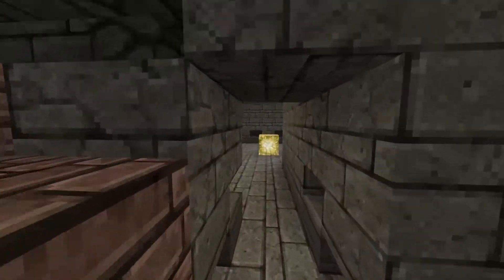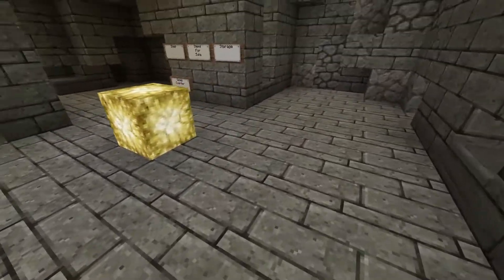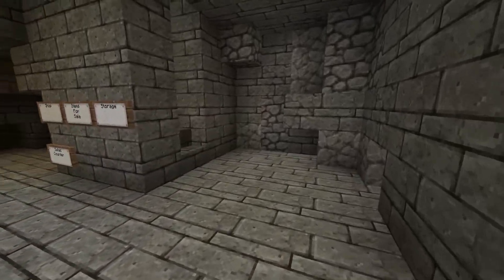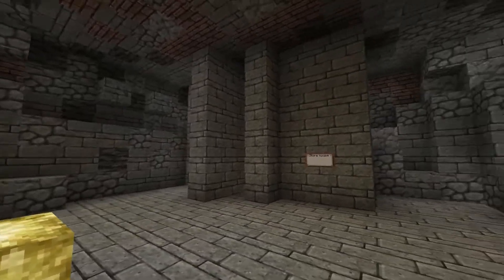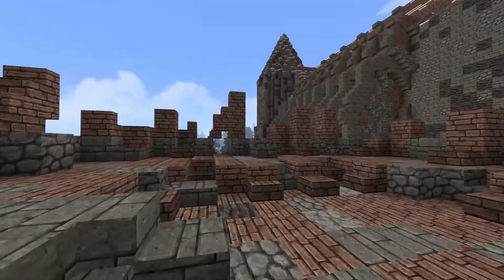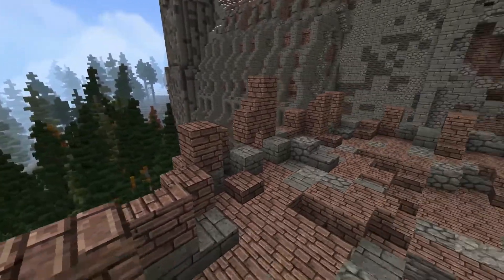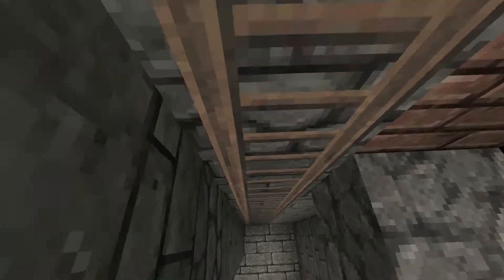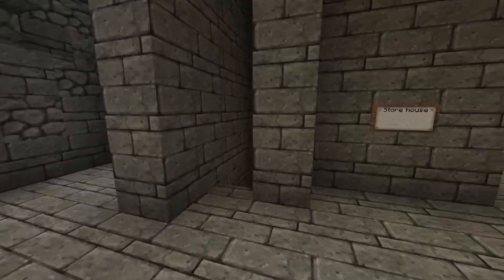We're going to be working on the left tower — specifically the basement area. The first thing I need to do is texture all of the floors. Starting up here at the top, this area is primarily just going to be a storehouse — nothing too fancy, pretty cramped and closed in. There's going to be a ladder that leads up to the top part of the tower so you can come up and get a good view of the area. I may also add a catapult up here — some kind of weapon.